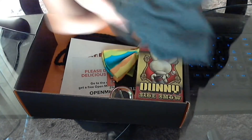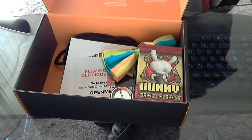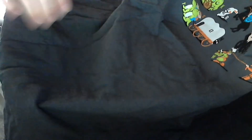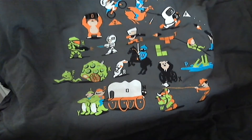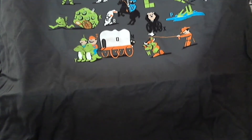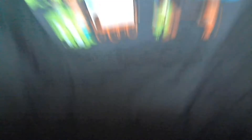First thing I see in here is looks like a shirt — it's the geek alphabet. It's got all kinds of stuff on there, letters next to it and stuff like that. Yoshi, Oregon Trail — yeah, that's pretty cool.